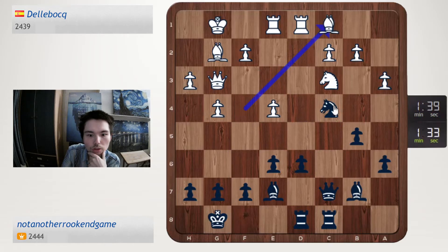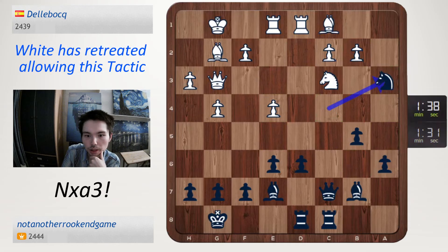Knight takes a3 exists, so we play it. It's a nice tactic, because then the knight on c3 is not defended with the pawn from b2. Let's go, let's get him.